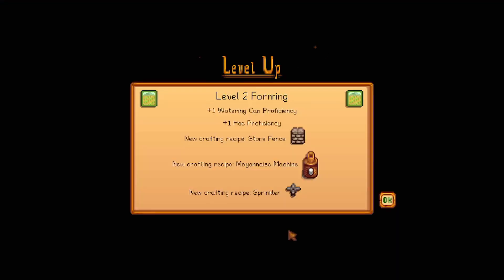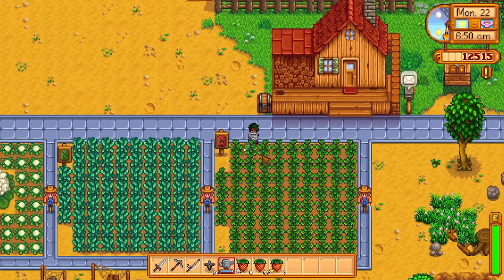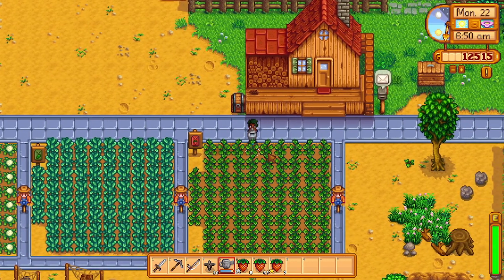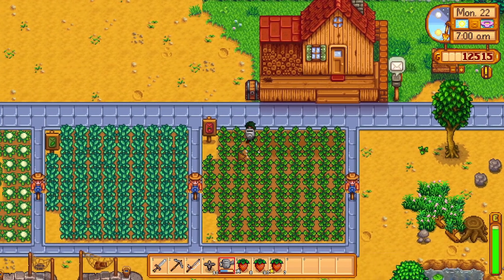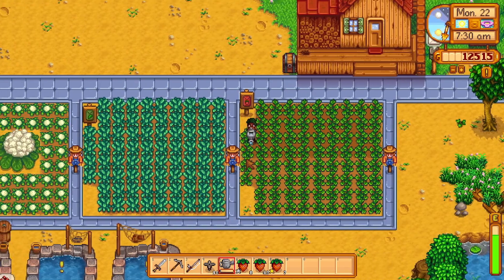For more on ponds, I'll leave a link in the annotations and description below. If you're serious about reaching level 4 farming by spring of year 1, I'd strongly recommend getting sprinklers, as watering all your plants every day takes a long time. A non-upgraded watering can only has 40 charges and your stamina only allows watering about 130 crops.